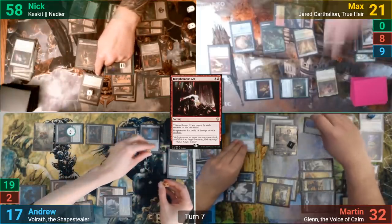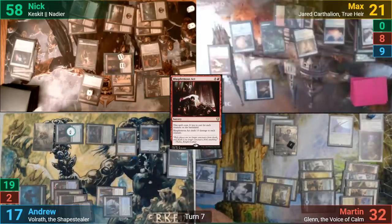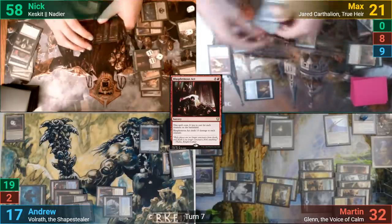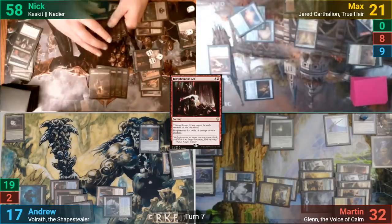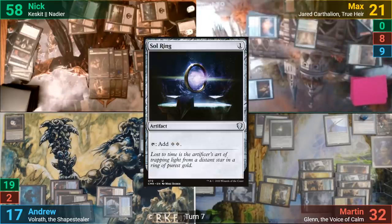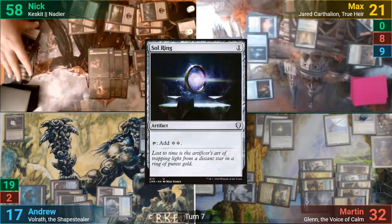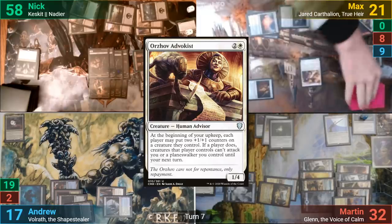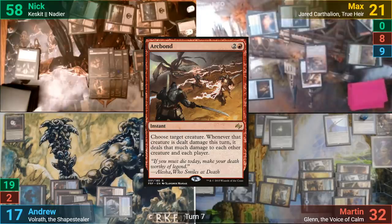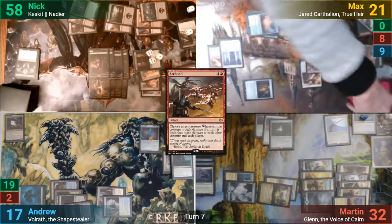On the plus side, I get to move the counters on my stuff over onto the Ozolith. Nick also gains a few Zombie tokens from Calatus seeing everything die at the same time. Max then plays out a Ghostly Prison, then gets a Sol Ring from the Sunbird's trigger. We then see an Orzhov Advokist from his hand, and Max's Sunbird trigger hits Archbond, targeting the Advocate. It doesn't really do anything, and he then passes to Martin.